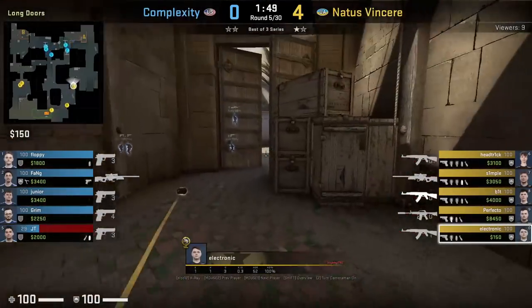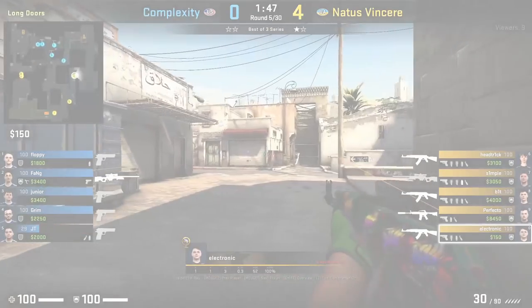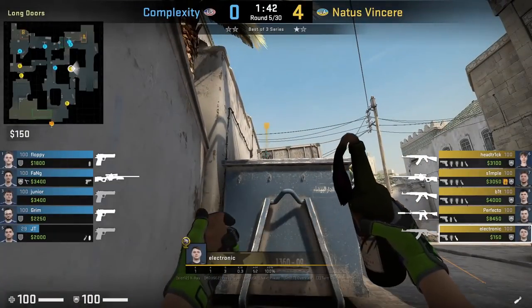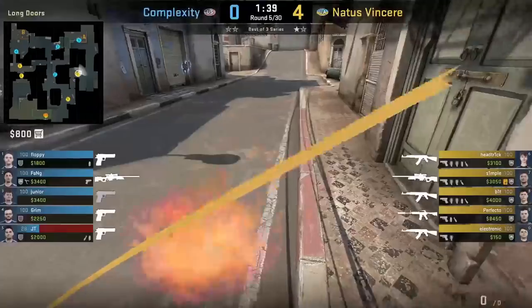Electronic at the start of the round rushes out long A doors and gets to blue where he smokes and mollies long A corner. Don't throw this utility set here if a CT crosses into pit or is contesting long.